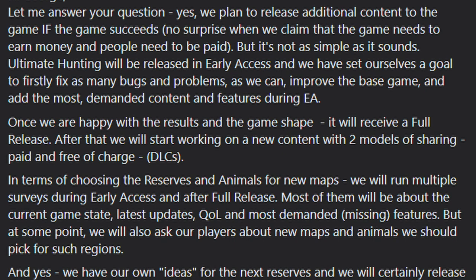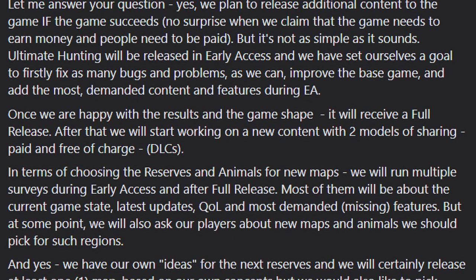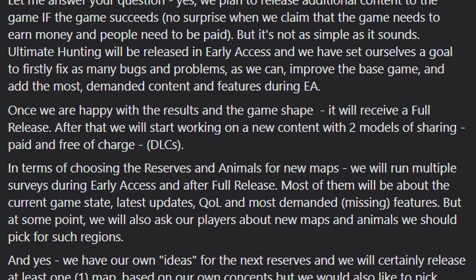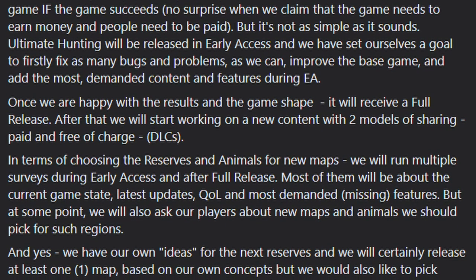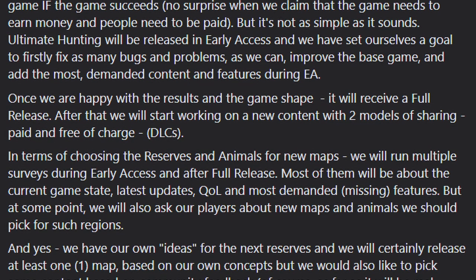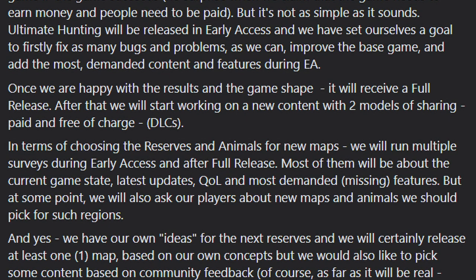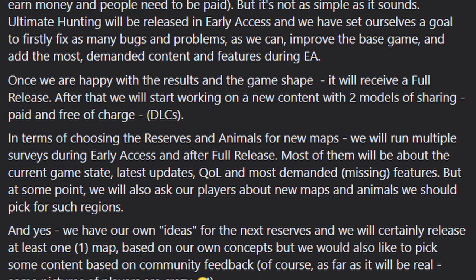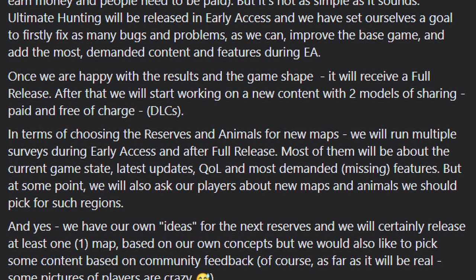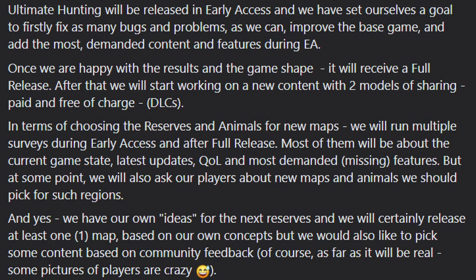Ultimate Hunting will be released in early access, with a goal to first fix as many bugs and problems as possible and add the most demanded content and features. Once happy with the results, the game will receive a full release. After that, they'll start working on new content with two models of sharing — paid and free-of-charge DLCs.